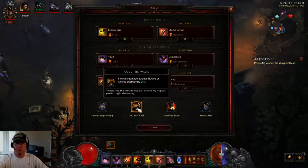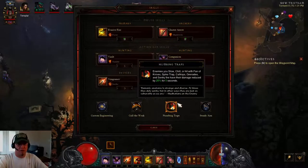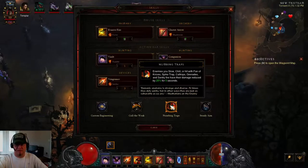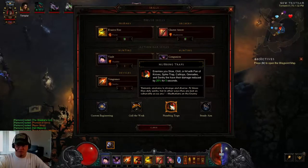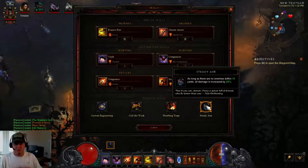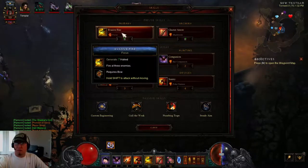We're also running Cull the Weak — since we run a cold build with Frost Turrets, that's an automatic 20 percent damage increase across the board. Numbing Traps gives another 25 percent damage reduction against enemies that are slowed or chilled — and enemies are always slowed in this build, especially with our gems. Steady Aim is another 20 percent damage increase as long as you stay 10 yards or more from targets, which is easy since everything is slowed.